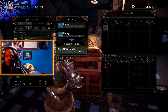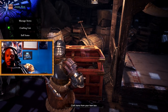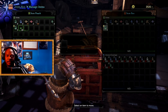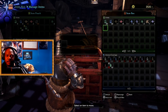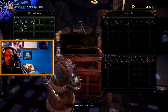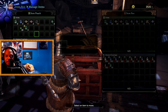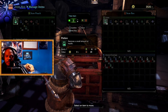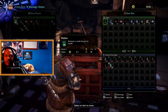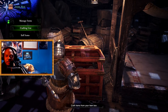Let me go create this mega potion — there we go, now I have one in my item box. I can go and manage my items. You can actually have up to 24 different things in your pouch, which is really cool. You can only store up to a certain amount of different items.